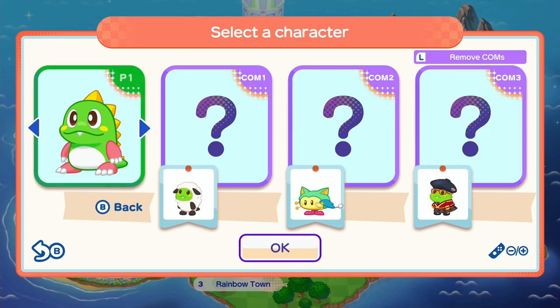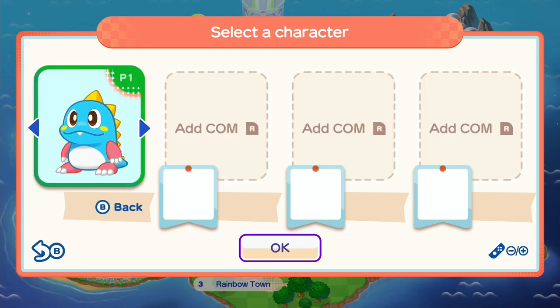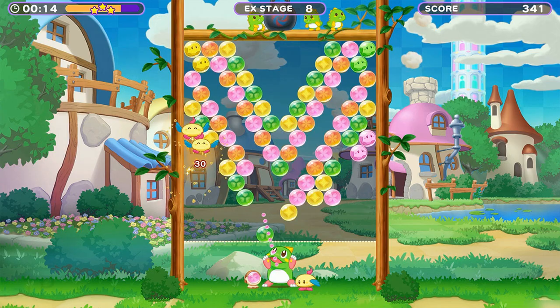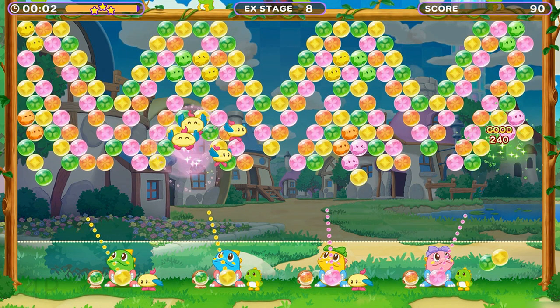What's unique to Puzzle Bobble Every Bubble is that you can bring up to four total players into each level, including a combination of human players and computers. Interestingly, the stages change dimensions and even bubble arrangement based on how many players there are, which means a different experience depending on your group size.